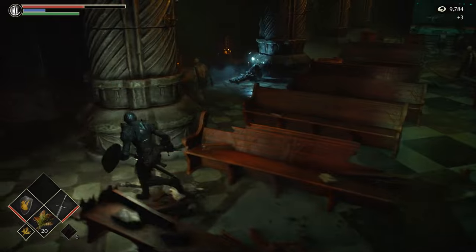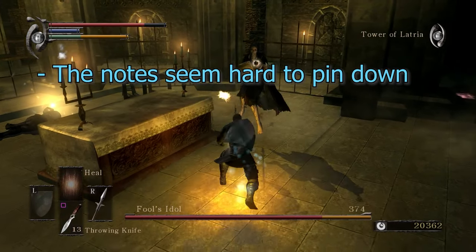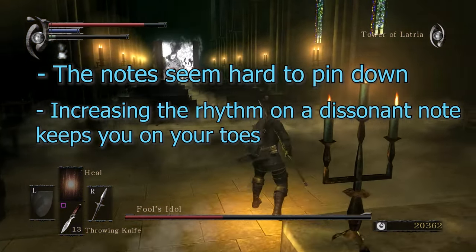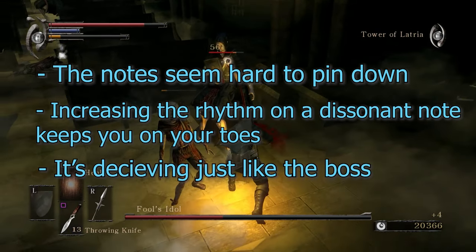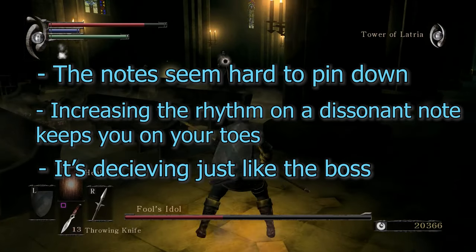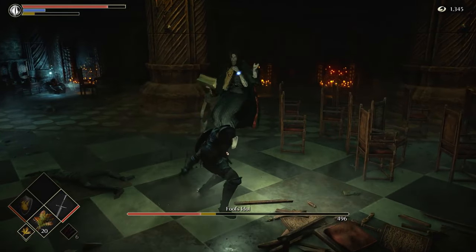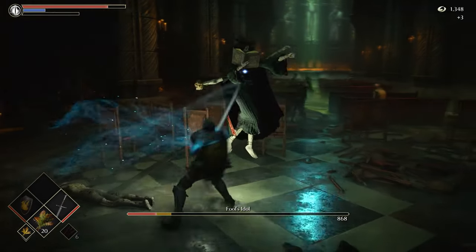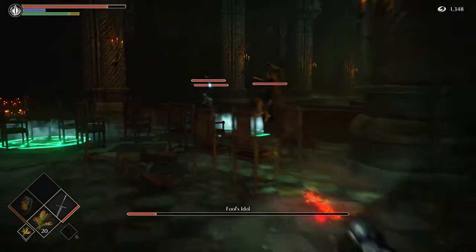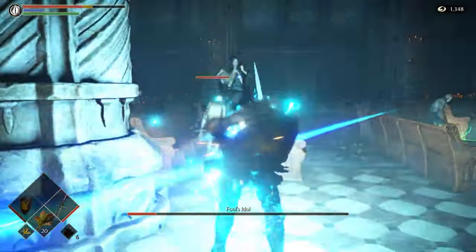The original music for the Fools Idol has to be one of my favorites so far. It's simple and deceiving — serene and horrific. It invokes the boss themes perfectly. The remake brings back familiar notes from the original but ties in more angelic or divine sounds that are more haunting than anything. Personally, I prefer the weird and dissonant sounds of the original song better in this case.